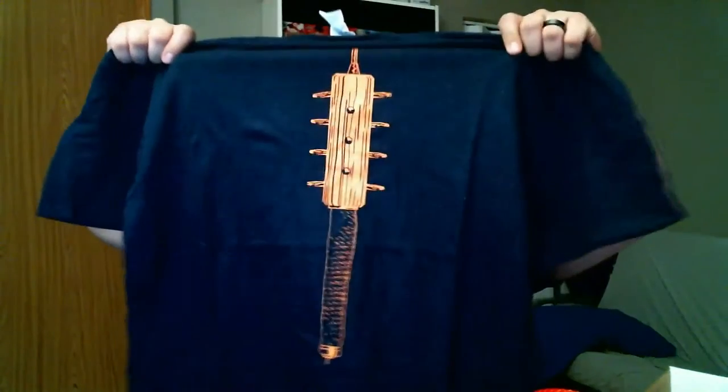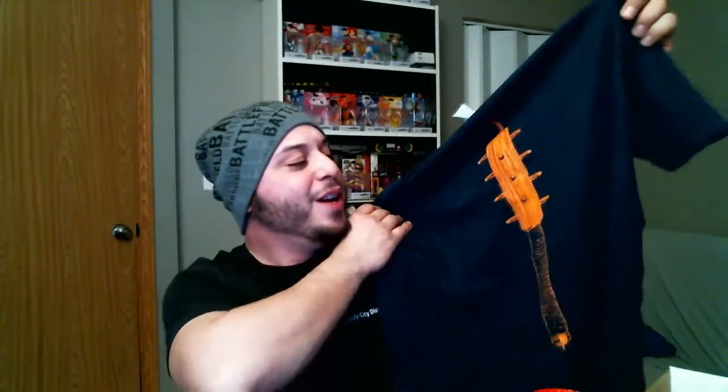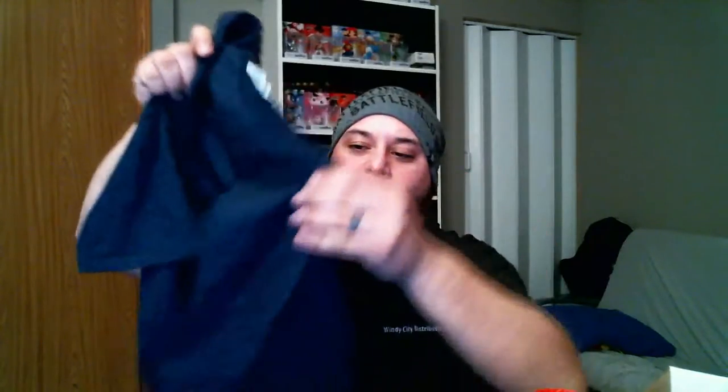Alright, the second item we got is a pretty sick t-shirt. Oh look at that — for those who haven't played Battlefield One, this is the Mace, your melee weapon that you use throughout the campaign. This thing is badass. It's pretty sweet because once you hit them it kind of gets stuck — it looks like the type of weapon that will get stuck in the body. I like that, very cool. The print feels nice, feels like a really good t-shirt.